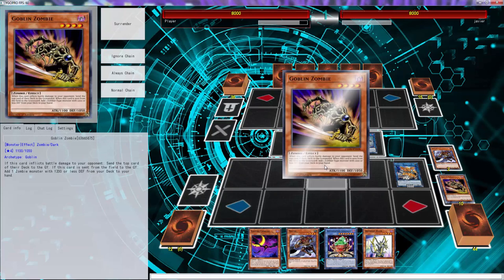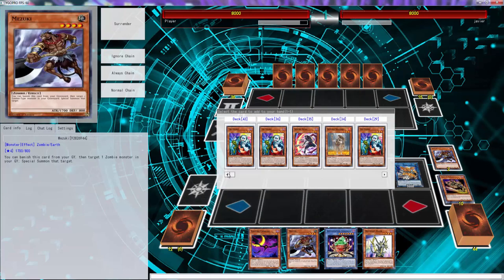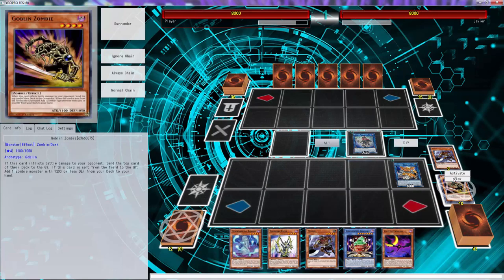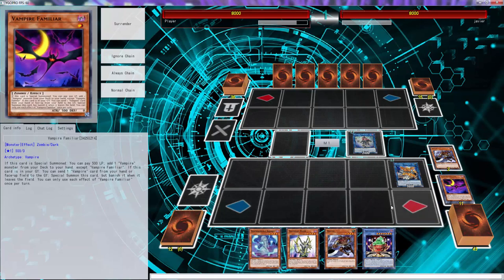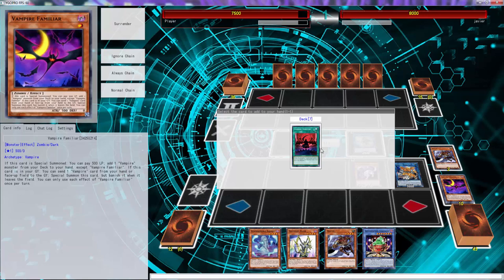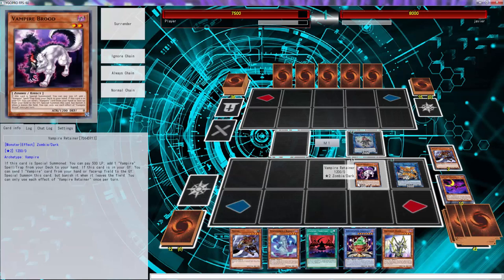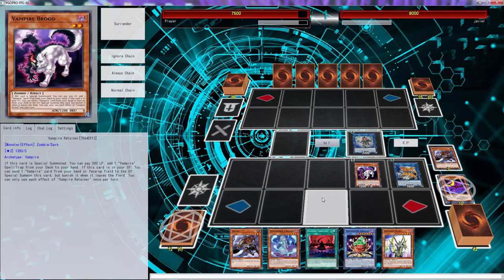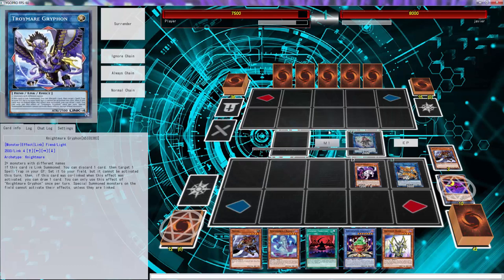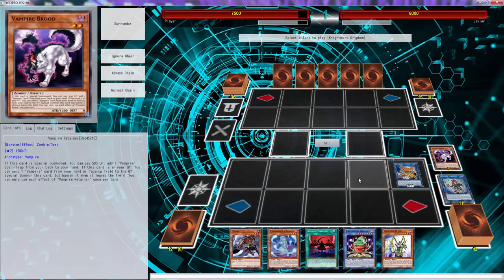With Goblin Zombie, since we already have a Mizuki in our hand, we're able to just search probably Banshee. I think I kind of do want Banshee. We're gonna use Brood here — special summon, pay 500, and we're able to add Territory from our deck to our hand. Then here we can go straight into Griffin, and Griffin's gonna get us a free draw.